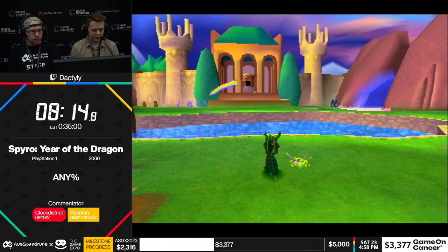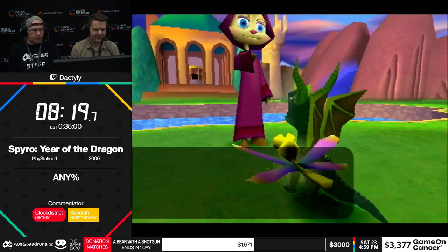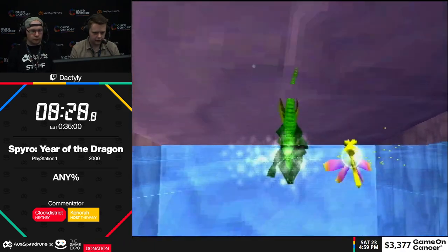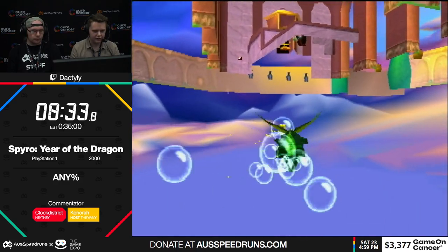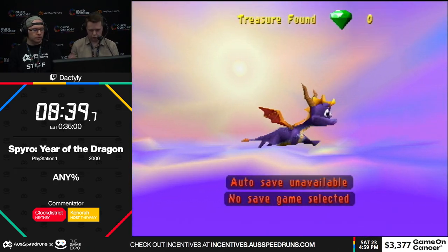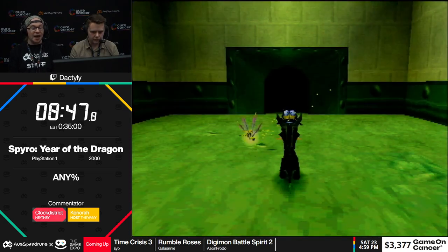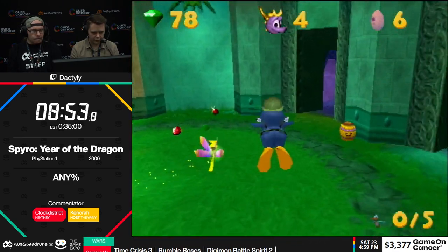Bianca comes over to tell us that we shouldn't be here — please leave. We're not going to listen. It turns out there's a little gap in the scenery where you can just swim through and get out of bounds. You basically just wedge yourself into the corner and time a dive at the right moment so you get pushed over the little scenery and out of bounds, and can go straight into Sgt. Bird's base. Going into this portal actually saved another 700 gems on top of the 300 we saved from not having to free Sheila.